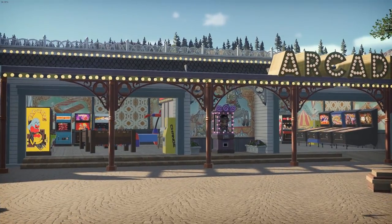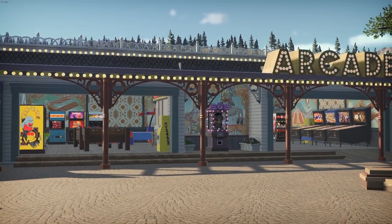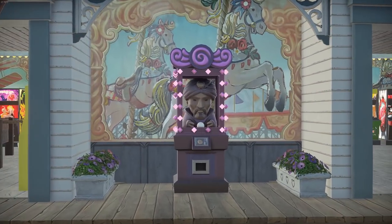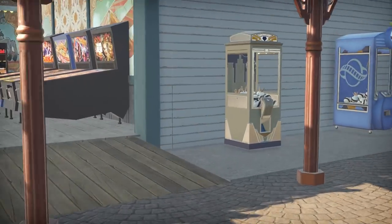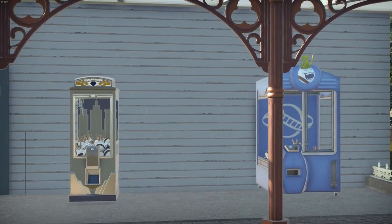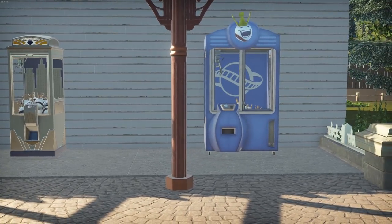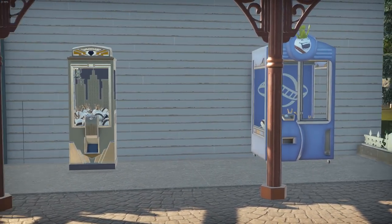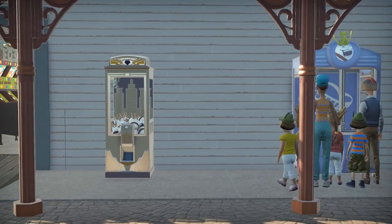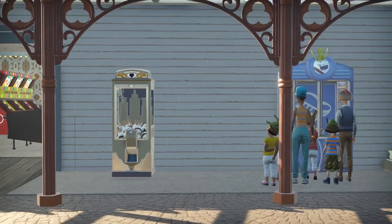As far as the arcade goes, a couple of things I wanted to do. First of all, I really wanted to get a Zoltan on the outside and make it a bit of a feature, because these things are awesome. And also get some of the grabbers on. This little area still needs a bit of work — I want to get a fake one in between the two to make a little row of them, maybe recoloured. This area needs a little bit of work, but I want them to be vending machines.